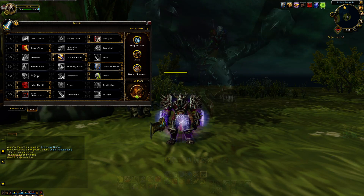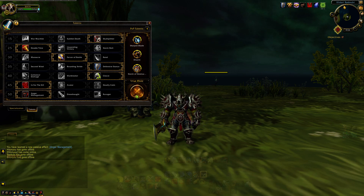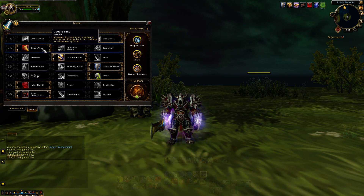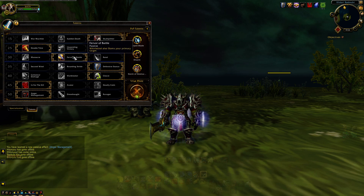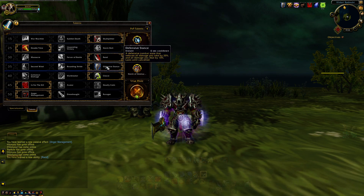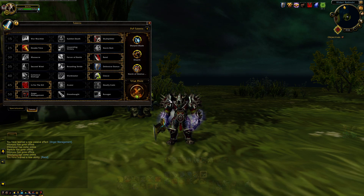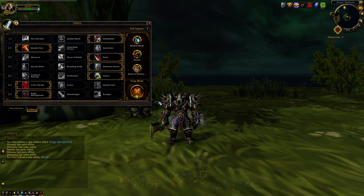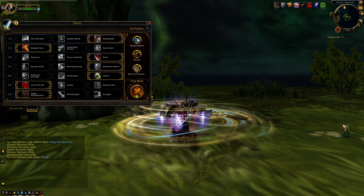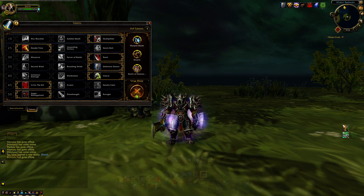Fever of Battle remains a simpler option and performs better when other targets are involved and available. For raiding: stick with Skull Splitter, Double Time if you want the mobility. Tier three for raiding: go with Rend. You can keep Defensive Stance if you desire. Stick with Cleave, In for the Kill, and Anger Management — that's going to make us as punchy as we can possibly be in the short term. Those are the builds I'd recommend for open world content, mythic plus, and raid.